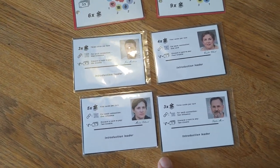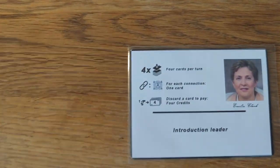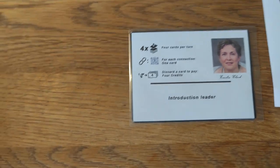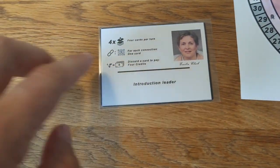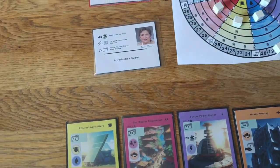Each player chooses a leader who determines the number of cards a player receives each turn, the type of resources gained as a connection bonus, and the amount of credits earned for discarding a card.